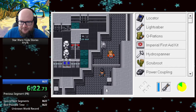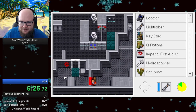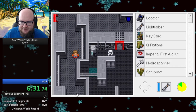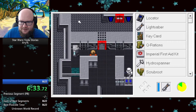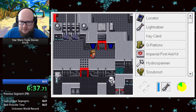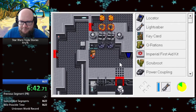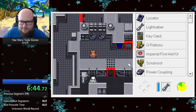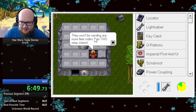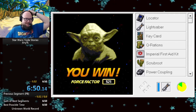So we're supposed to chase this guy all the way around and get him trapped in the corner here. We get the key card, he slips out, and I go back around. Then I think we go in here. Yes — 650. Not bad. Alright.